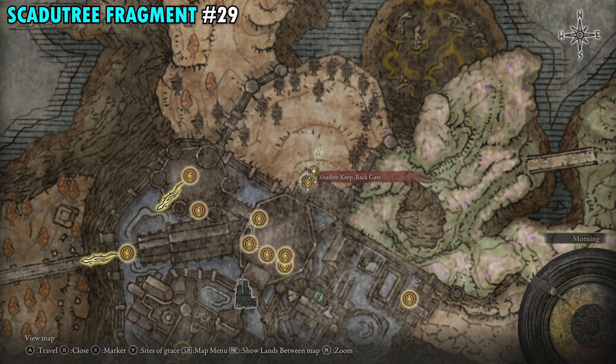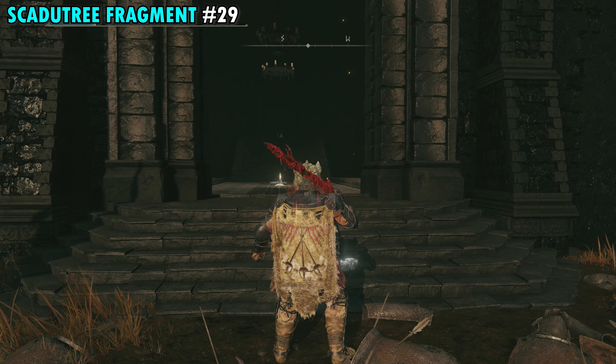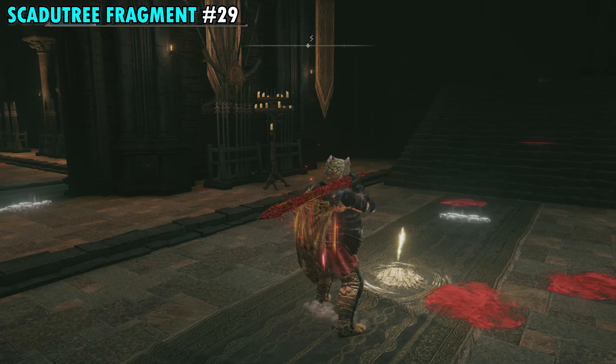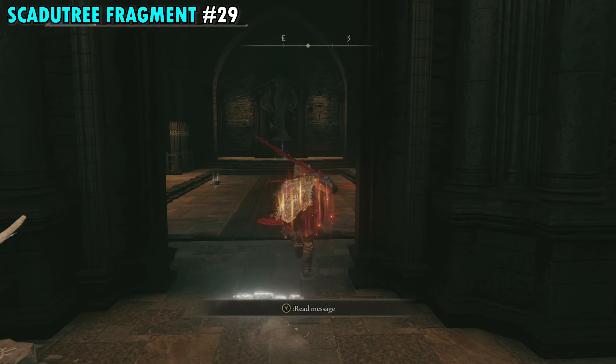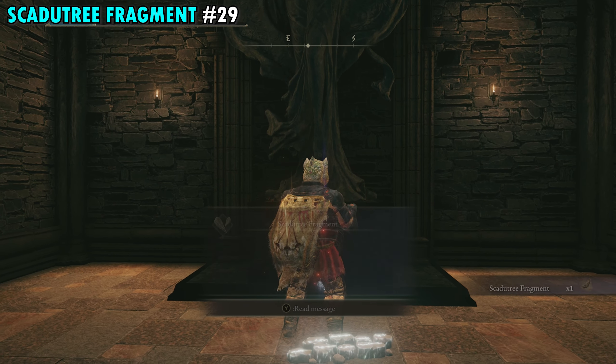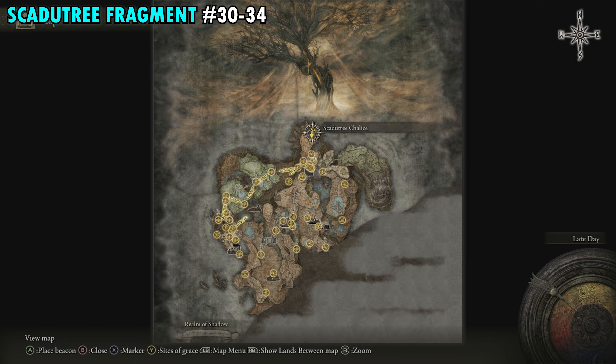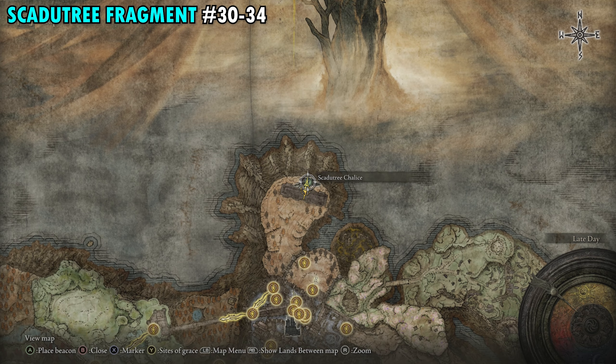Fragment 29 is at the Shadow Keep Back Gate Site of Grace. Once you make your way to the back gate, go into the little side room next to it — you'll see the statue all the way in the back, and right in front of that statue is your next Scadutree Fragment.